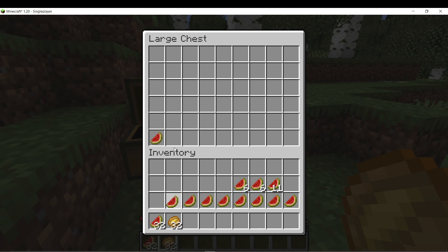If you want to consolidate all the items in the stack into a single stack, simply double click on the stack. This action will then rapidly move all similar items together. Once the items are stacked, you can easily pick them up.